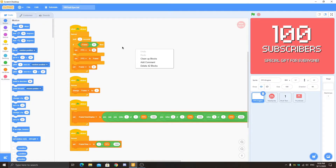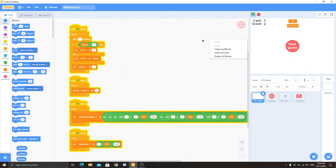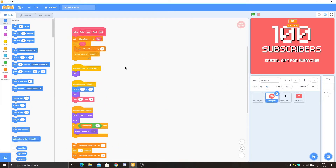This is a FPS engine with the frame time calculator. Here you can see there is a 31 FPS and 32.2 ms frame time. Then we have a new sprite — this is having every script.